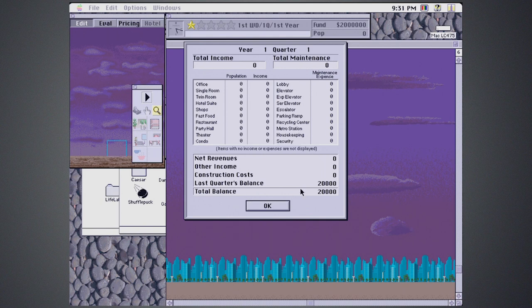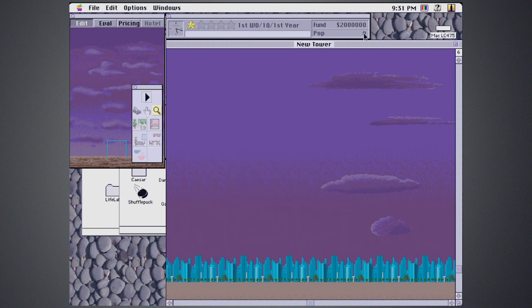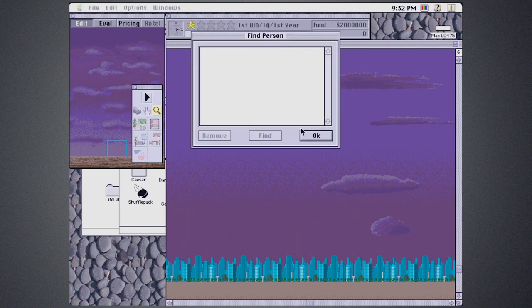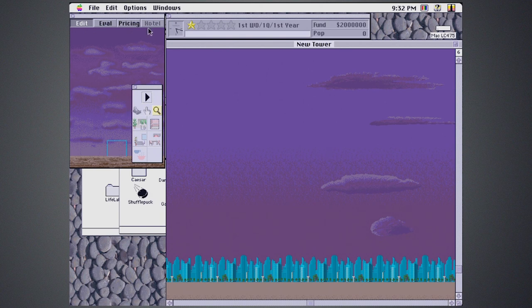We're just getting started, so none of this really matters. We do start off with this amount of money, and current population is showing as zero. We're currently listed as one star — the goal of the game is to reach five stars, and these are based on population of your tower. If you just wanted to get to five stars as fast as possible, I read online that the trick is to build nothing but fast food restaurants. You could do that to technically beat the game, but it takes all the fun out of it. So we're not going to do that. The gameplay I'm going to show today is how an average person would probably play.